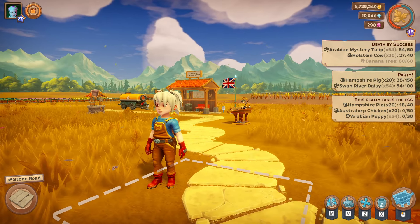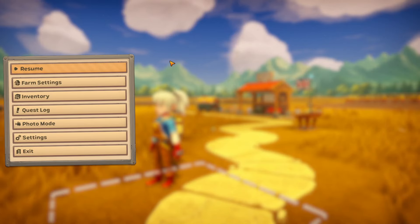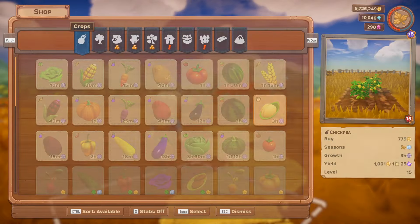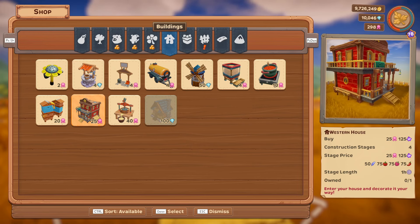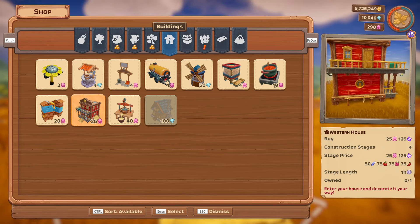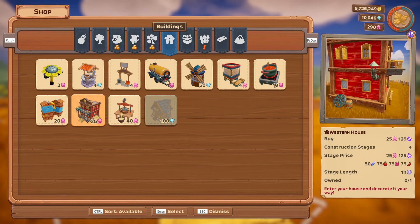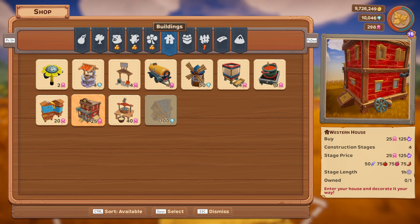We apparently have got a new house. There we go, it's the western house. It's going to cost 25 medals to buy. Construction stage is four, each stage is 25 medals. And feathers, tomatoes, berries and chillies.